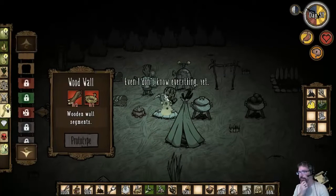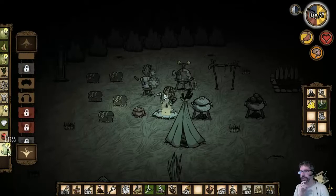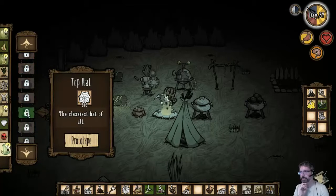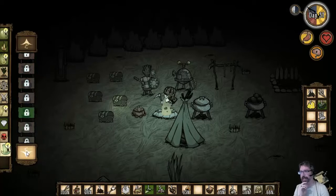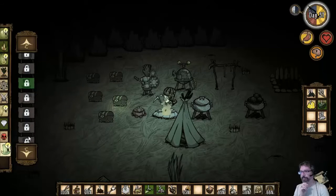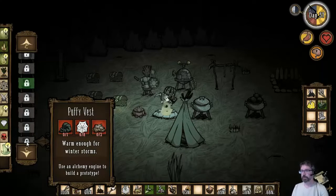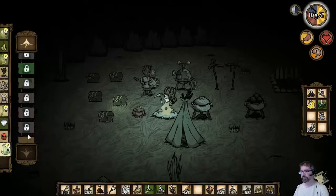We've got structures we can start building — we can work on building a house. We can make a top hat, but I like the hat we already have. There's a dapper vest, walking cane — get stylish. A poofy vest, oh, to keep warm in the winter — but we need a winter something trunk thing.